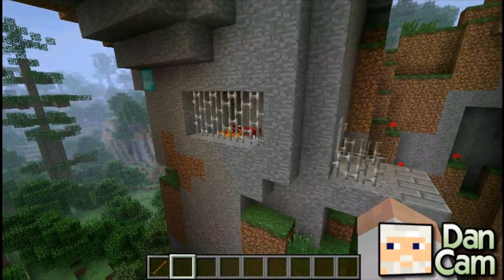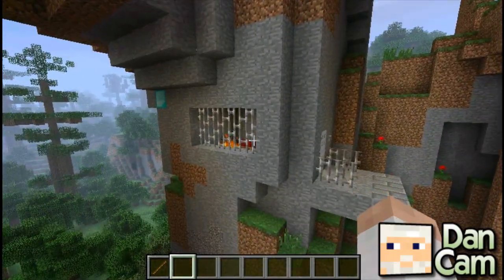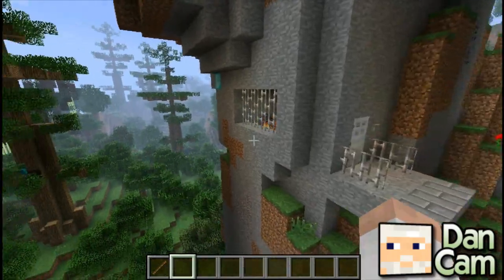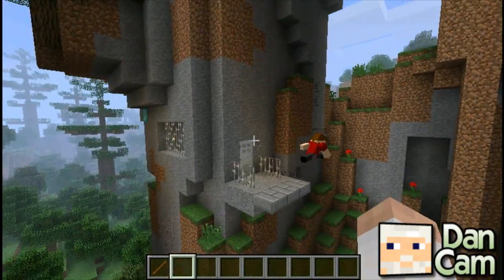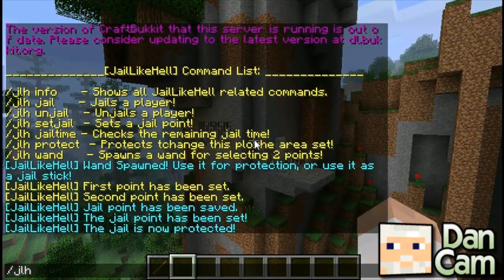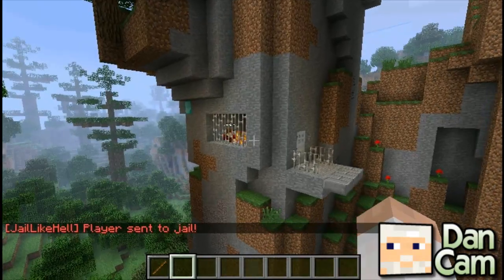Now that we've actually created it, let's demonstrate. Say I did some griefing. I'm griefing this dirt. You shouldn't do that, Sam. Let's do JLH jail Sam. And there you go — I get jailed.